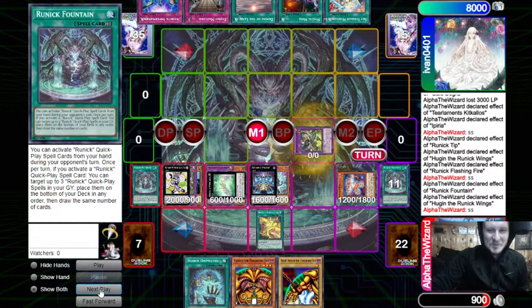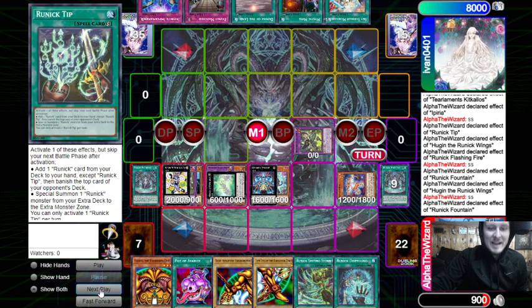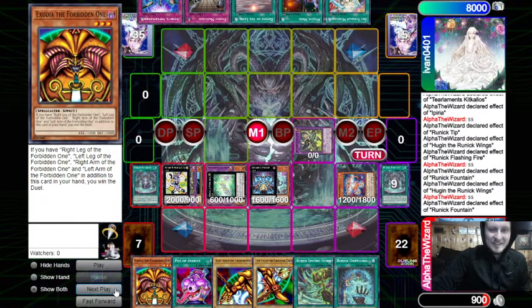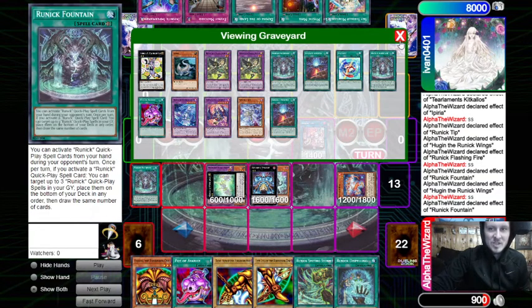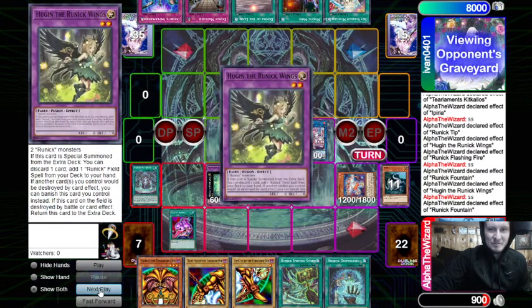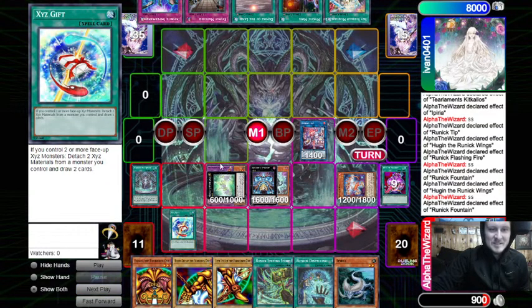He's probably so confused. I activated a new Fountain — put back three, draw three — and we have another piece of Exodia! We are almost there. We link Big and Tank into Elf. The main reason we did this is so now we have five monsters from the extra deck in our graveyard, and we can just go Pot of Avarice, shuffle them all back. He's probably like 'this dude's deck is so bad.' Then we draw two — it gets better. We activate XYZ Gift, detach two to draw two.